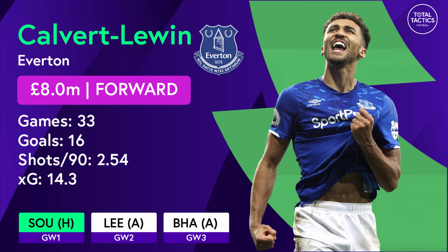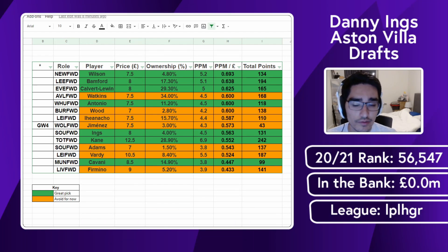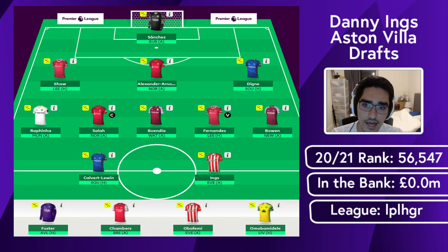I've gone ahead and made several Danny Ings-based drafts. Ings is a little more costly than Watkins so you'll have to budget around the team — that 0.5 has to come in somewhere. The first draft has a 3-5-2 structure. I don't have Antonio because Calvert-Lewin has fantastic fixtures, and there are almost three 8.0 forwards I really like. The pivot to Bamford is there, and I still expect one of Calvert-Lewin or Ings to do extremely well.